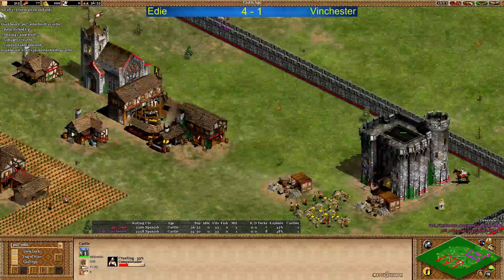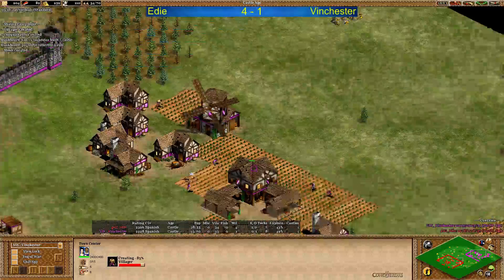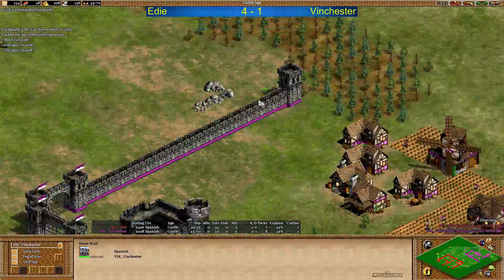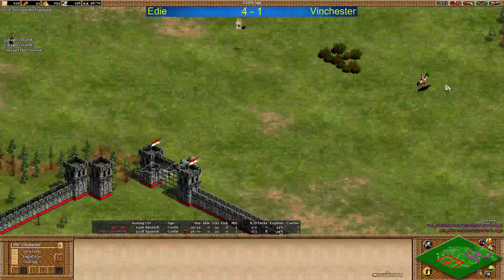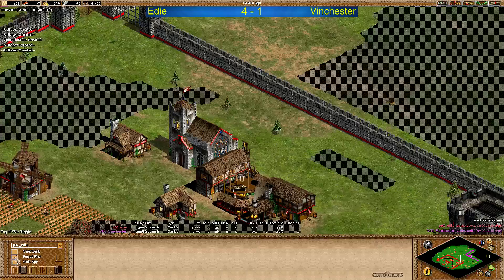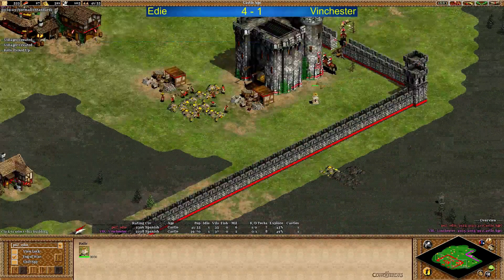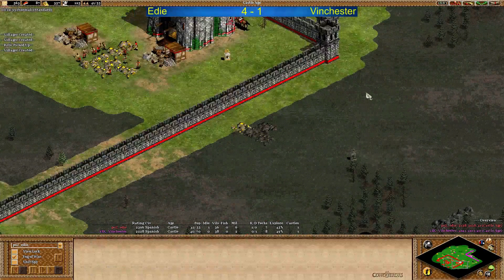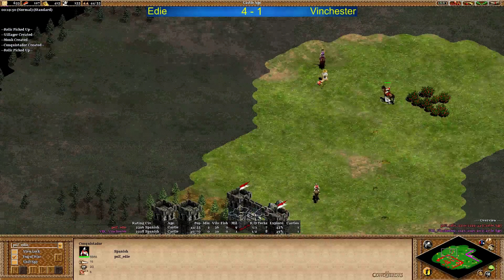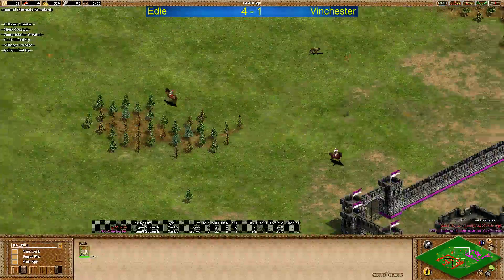Eddy starting to get the relics in - first Conquistador is coming out for him as well. Winchester going for Conquistadors too, and got enough stone for TC number 3 if he wants to go that way. The question is can he get any relics, because Eddy can see I think all of the relics and he will be able to secure them. There's number 2 coming in - number 3 is so close to the castle, it's so safe for him. Winchester with a nice snipe here, killing a monk from Eddy which was trying to get the relic.